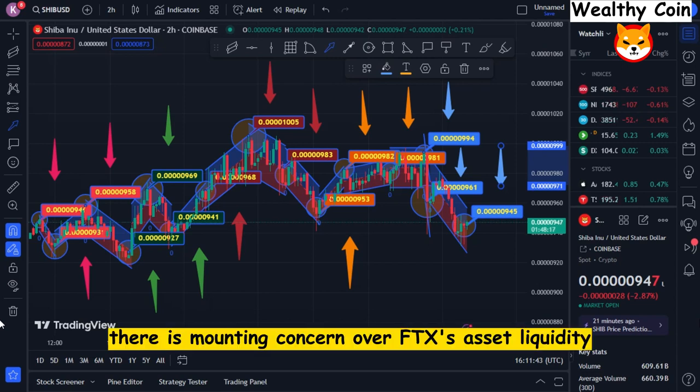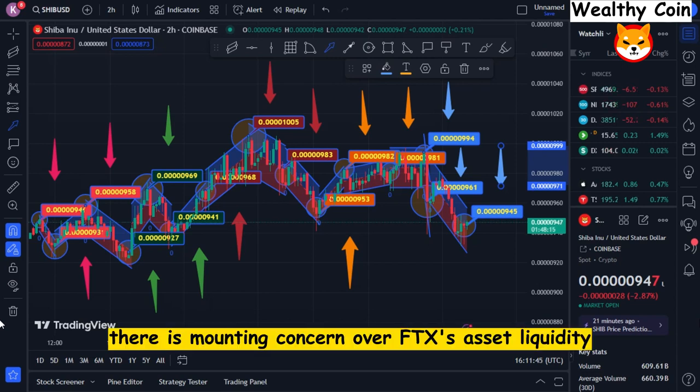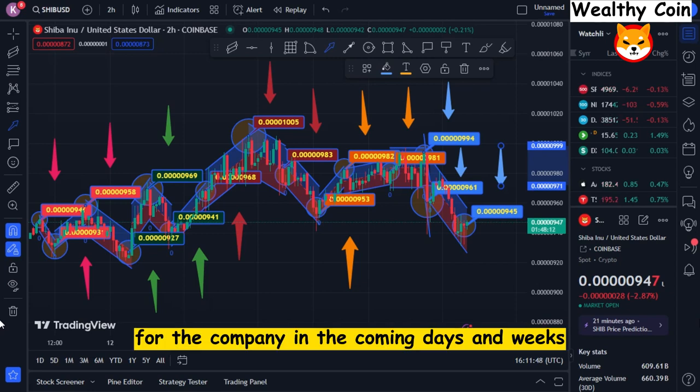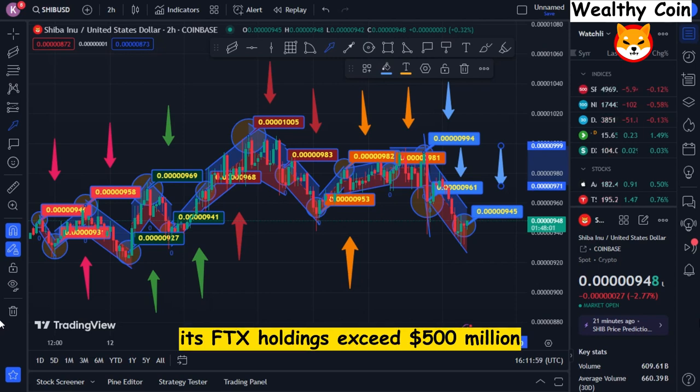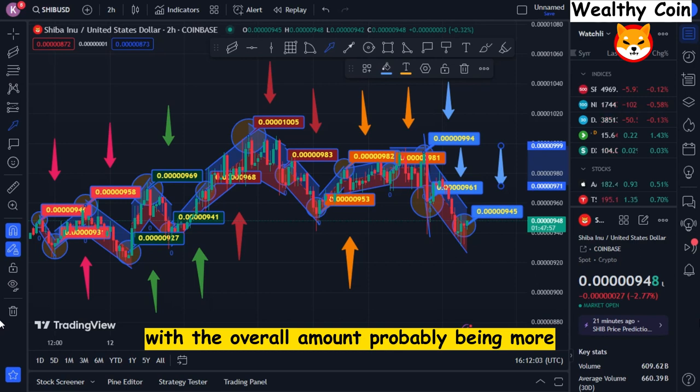There is mounting concern over FTX's asset liquidity, which could lead to more losses in the coming days and weeks. Although this seemed to stabilize FTX's price to a certain extent, the situation has suddenly deteriorated due to Binance's announcement that it is selling its FTX token holdings, which exceed $500 million.